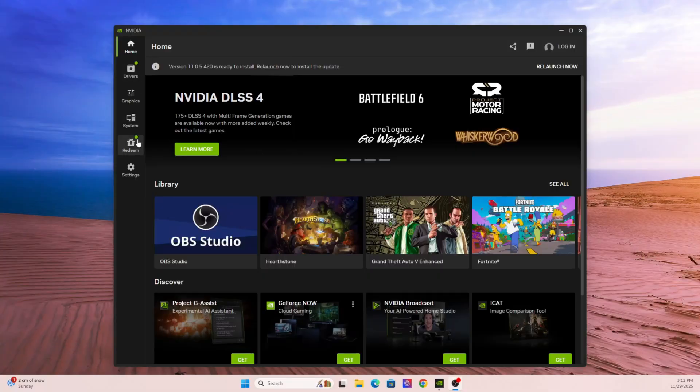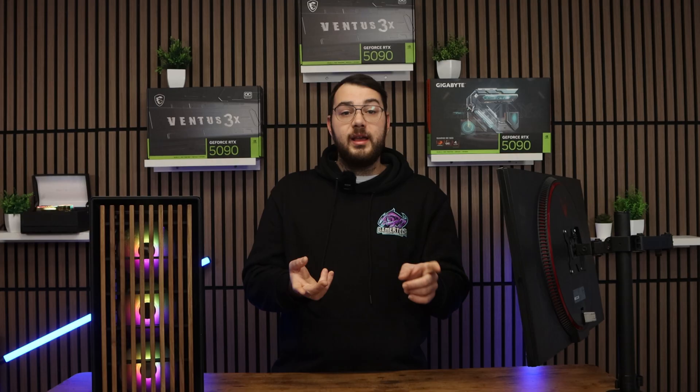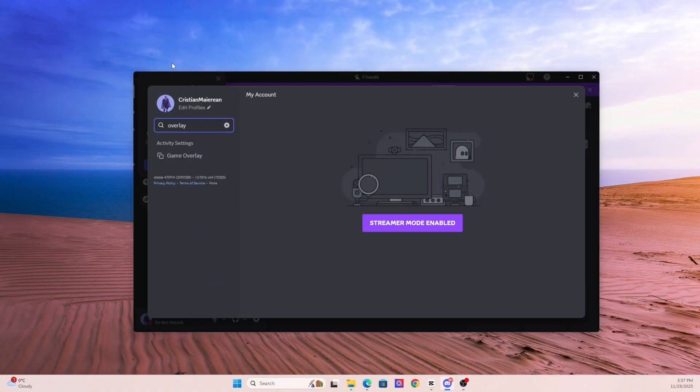Turn them off temporarily and test the game to see if one of them is the culprit. Go to NVIDIA's app and disable the NVIDIA overlay. Turn off Discord overlay in Discord settings. Disable Steam overlay in game properties. If you have MSI Afterburner, close it and disable it for now. Disable Xbox Game Bar if you have it. You'd be surprised how often disabling overlays instantly fixes the issue.